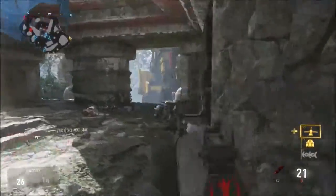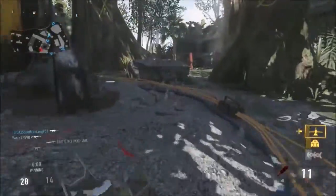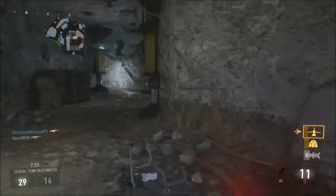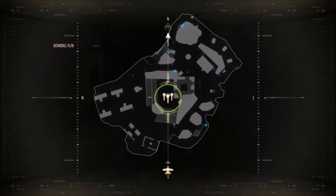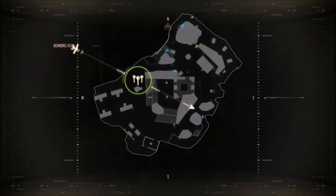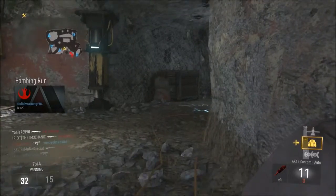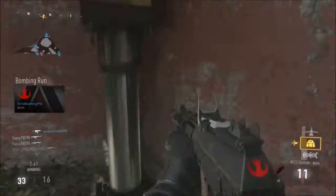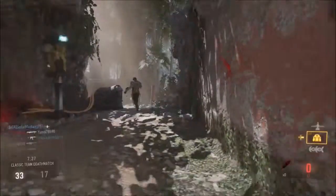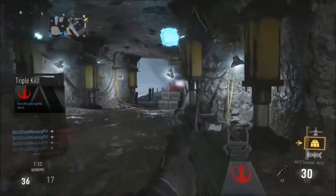Next up after Bio Lab is Comeback, which is in Lagos, and you're going to be long-range fighting here. This is where my INS comes in really handy — the four-round burst. I can drop people in one or two bursts. Even with the silencer at good range, a solid burst and they're done. Guys like to hide on top of buildings, and smoke or grenades are pretty helpful there.